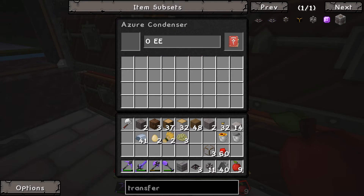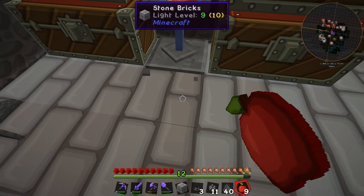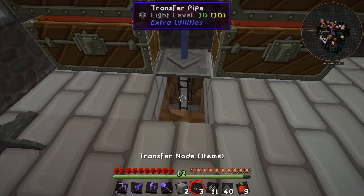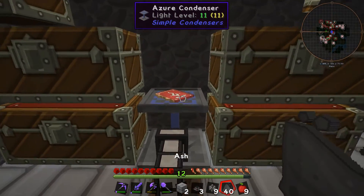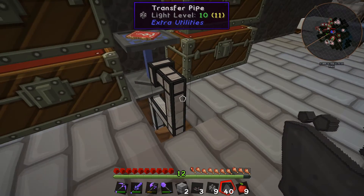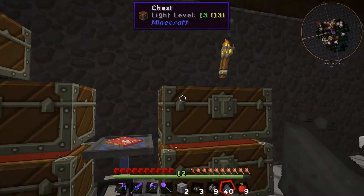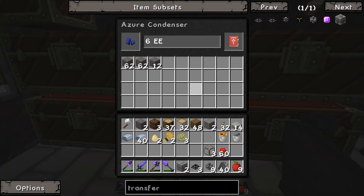Straight up there is the azure condenser. I'm hoping we can connect a pipe straight down and into there — clicking on it hoping it's taking cobble out and into the condenser. It does not appear to be working from the bottom though. Maybe it's because it has nothing in there, or it just won't pump cobble in from below. Just for giggles, if we come in the side — look at that, it starts filling up! So we need to come in the side rather than the bottom.